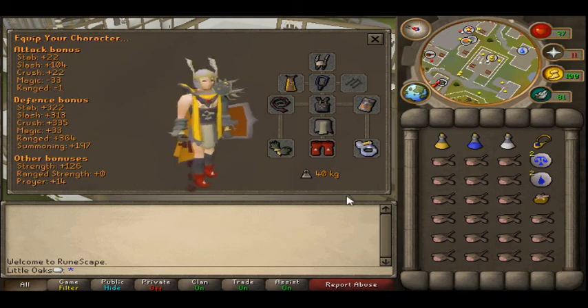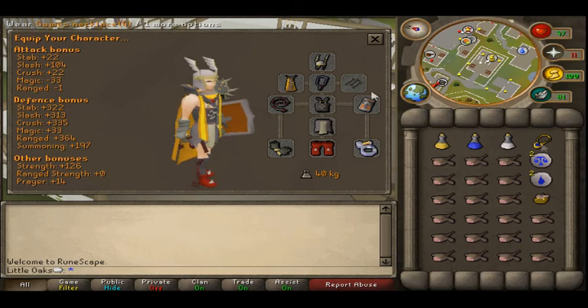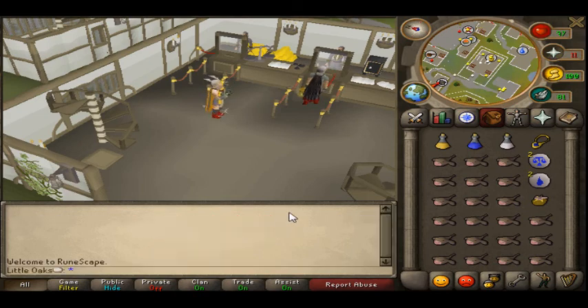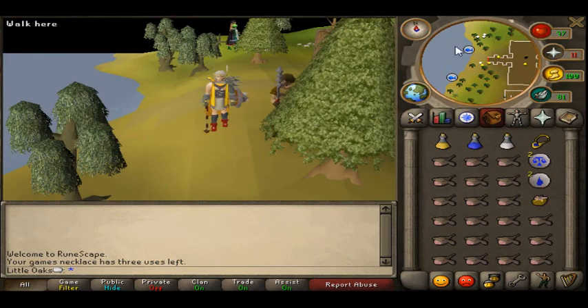Starting off for Dragoneth, we need melee equipment, food, and I take a super set. We're going to kill them in the lighthouse. You need to have done Horror from the Deep. To get there, you just rub your games necklace, go to the barbarian outpost, and then run north and cross the stacking stairs. I'll continue when I get there.